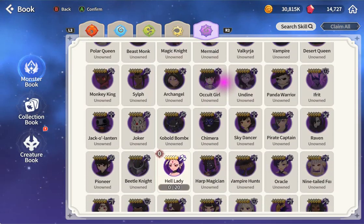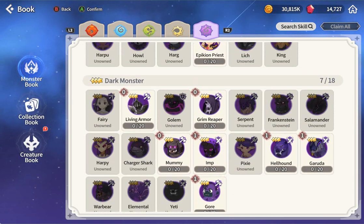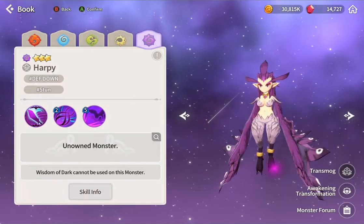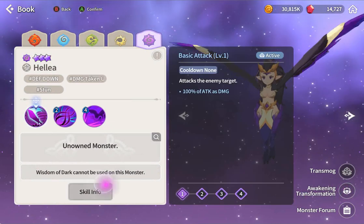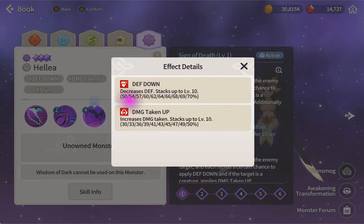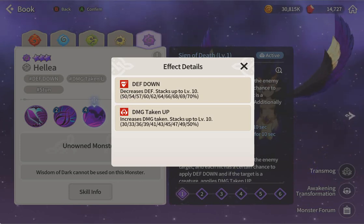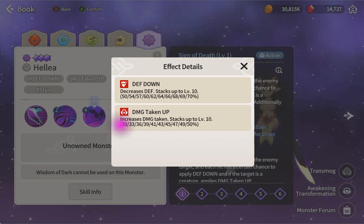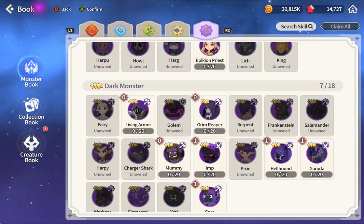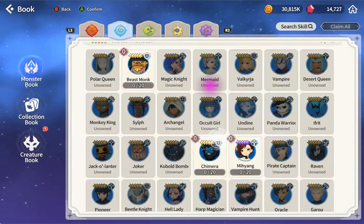This is a big upgrade from the three-star ship that we all used in the first year that everyone is still using today. Defend down and damage mitigation together is really strong - imagine defend down reducing defense by 50%, they take almost double damage, and you do extra 30% if you have level one on it. Both of them are great.